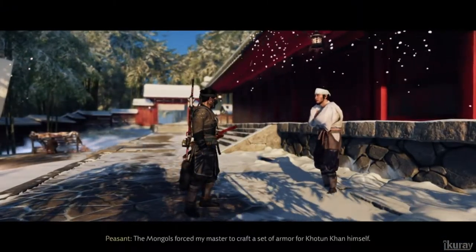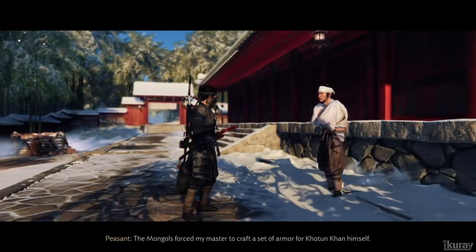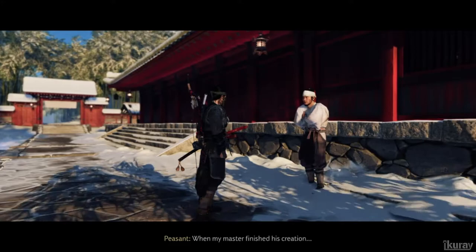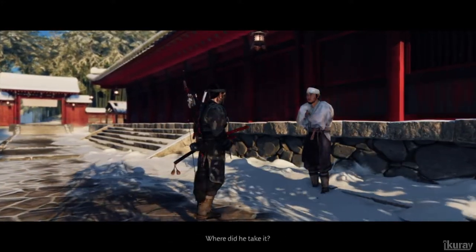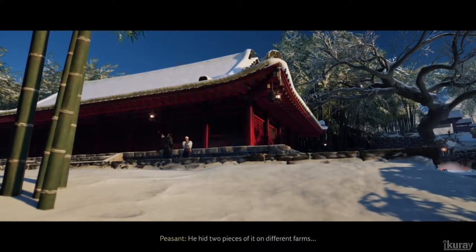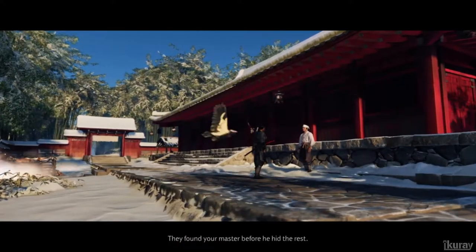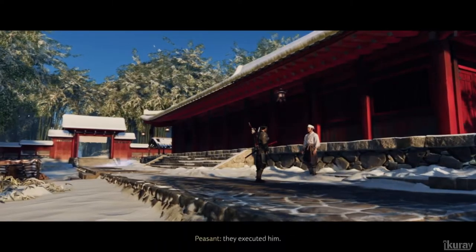You will need to speak to this guy right here. He hid two pieces of it on different farms, far apart from each other. The Mongols got them — they found your master before he hid the rest. When he refused to tell them where to find the missing parts, they executed him.